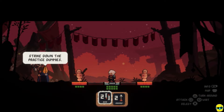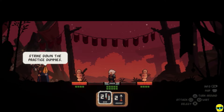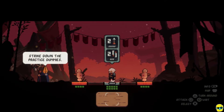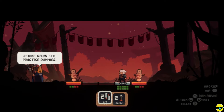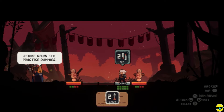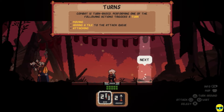Strike down the practice dummies. I need to do enough damage to kill them both. Combat is turn-based. Performing one of the following actions triggers a turn: moving, adding a tile to the attack queue, or attacking. So adding something to your attack queue takes a turn? That's interesting — I didn't expect that. Defeat the enemy. You can see they have to add two, so it makes sense.